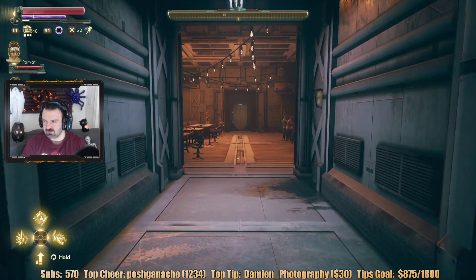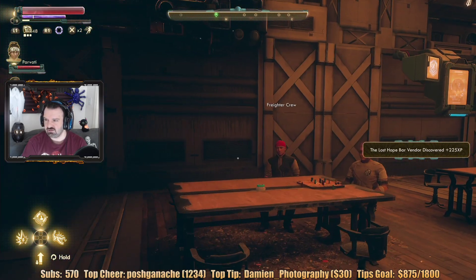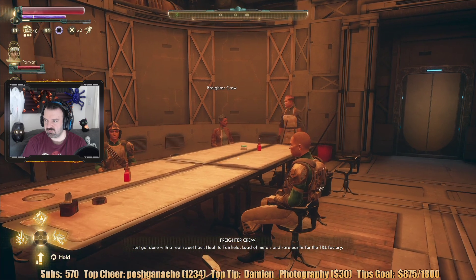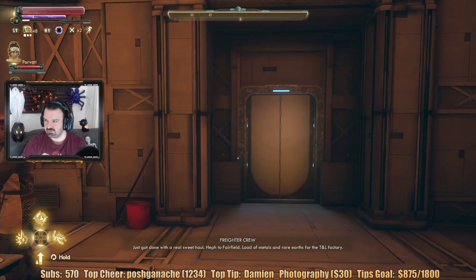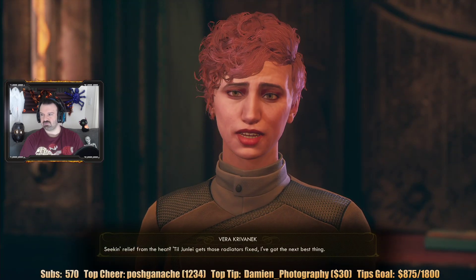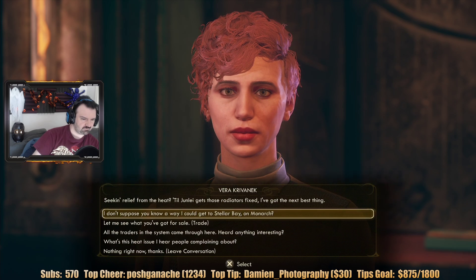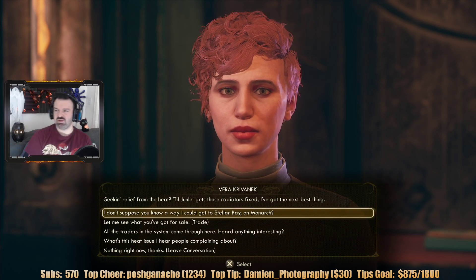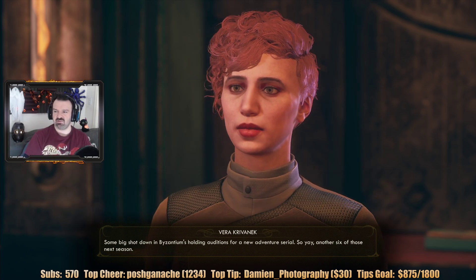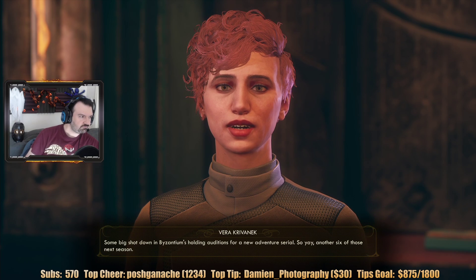Lost Hope — it's like a bar. 'Seeking relief from the heat? Till Jun Lay gets those radiators fixed, I've got the next best thing.' I don't suppose you know where I can get to Stellar Bay on Monarch? Let's see what you've got for sale. 'All the traders in the system come through here — heard anything interesting?' 'Some big shot down in Byzantium is holding auditions for a new adventure serial. Another six of those next season.'